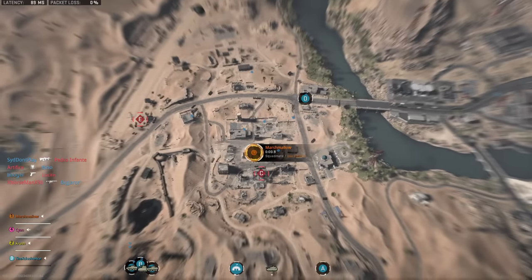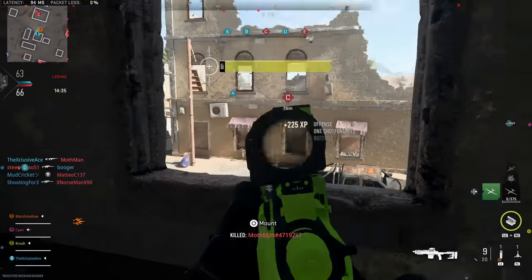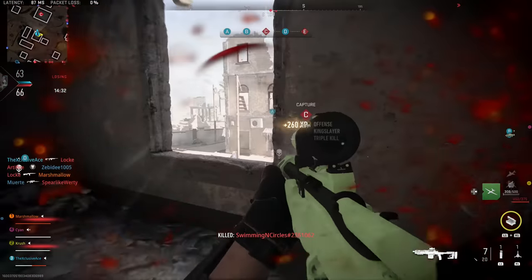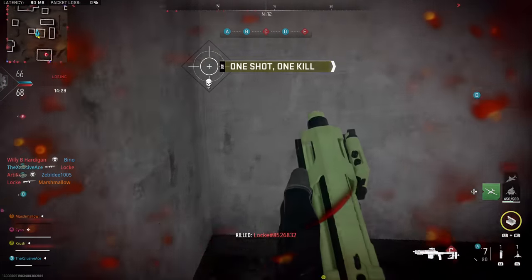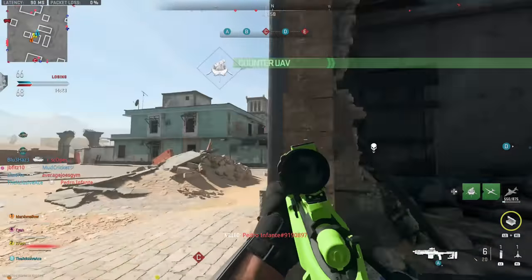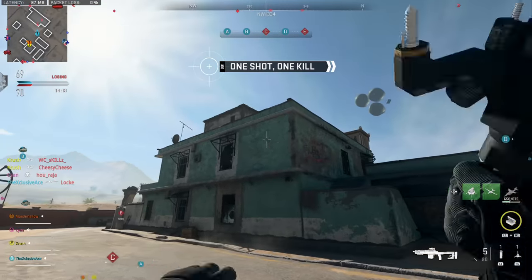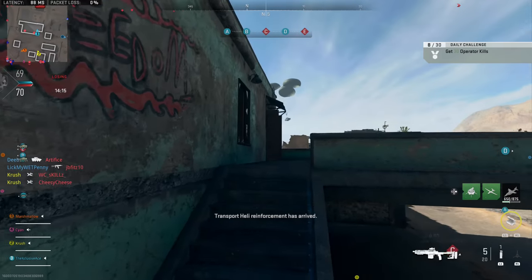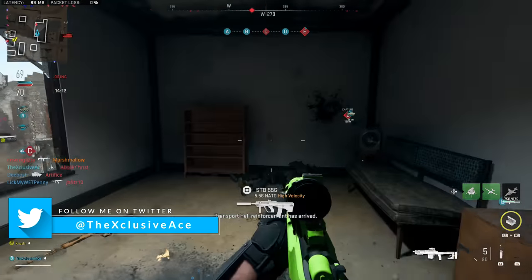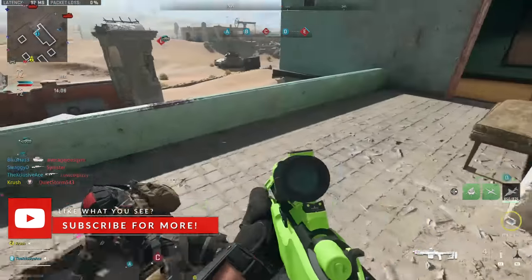That wraps it up for the flinch breakdown in Modern Warfare 2. I'm really curious to hear what you guys think in the comments — what do you think about the current state of flinch in the game? Too much, not enough, should it work differently? A lot of people say marksman rifles should have more flinch, or sniper rifles a little less. Let me know your thoughts in the comments below. If you enjoyed the video, a like is always appreciated, and don't forget to subscribe for more.